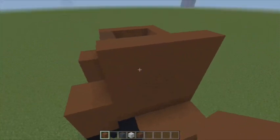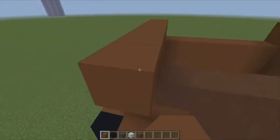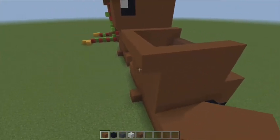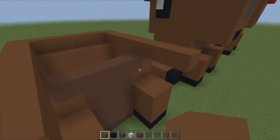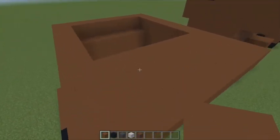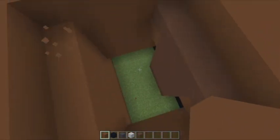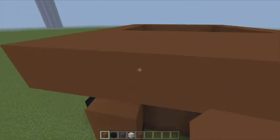Now we're going to do the head. The sides of the head stay on the same block as the body, so bring the sides up by one. At the back of the build, go out by one and connect them. At the front, bring it out by three on each side and connect them. For survival players, to save materials, only fill in those two parts with brown concrete - you'll have a hollow capybara, which is fine since we don't need the inside filled.